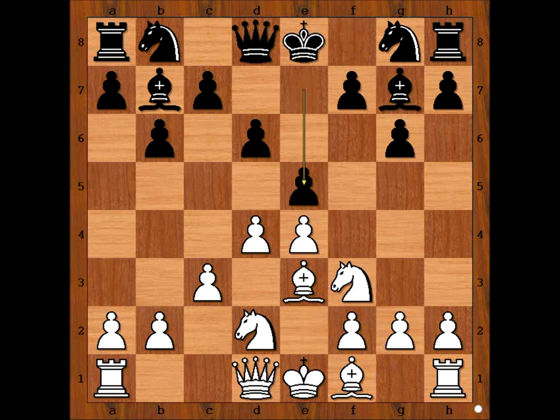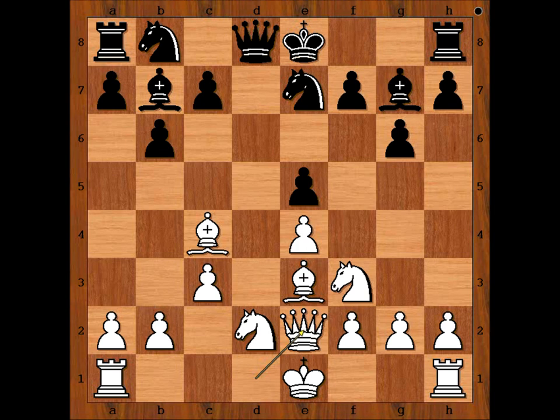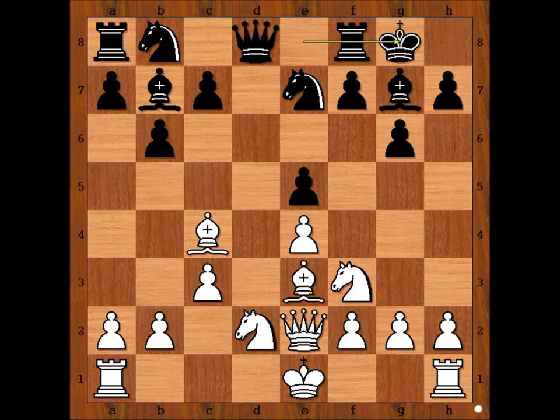Mongredian played e5. First black allowed white to build the center, and now he is attacking it. d takes on e5, d takes on e5, bishop to c4, knight to e7, queen to e2. It looks like white wants to castle queenside. Black castles kingside.